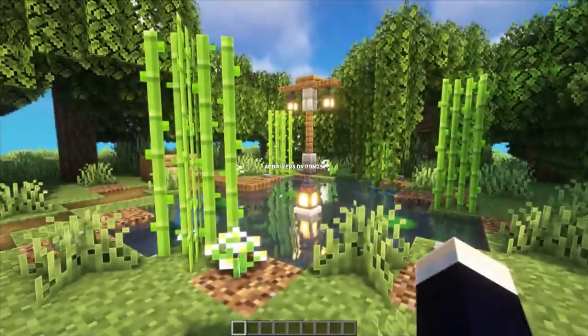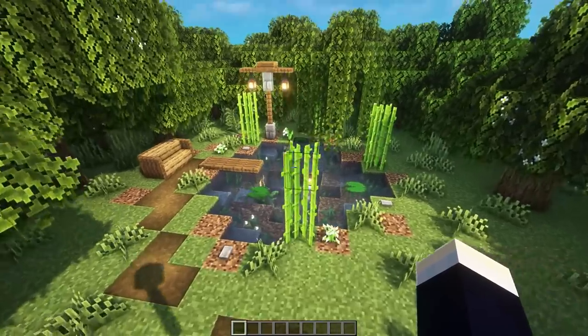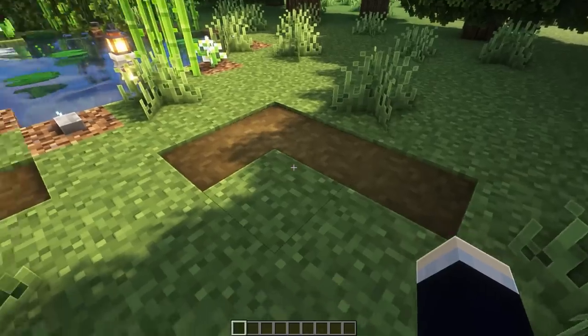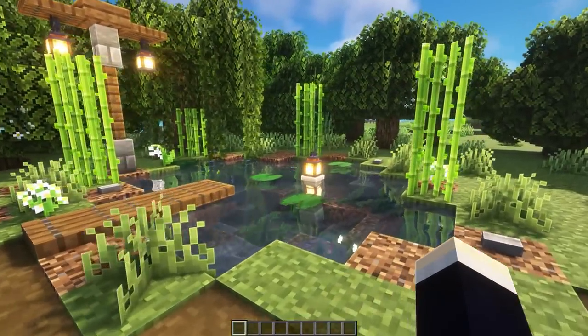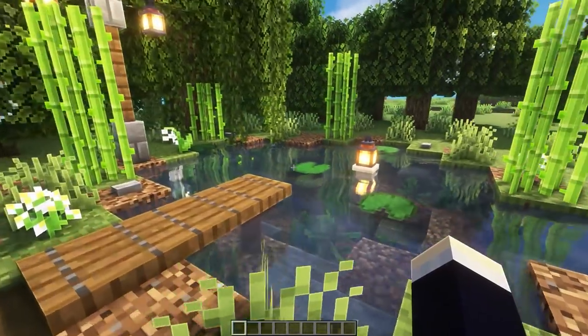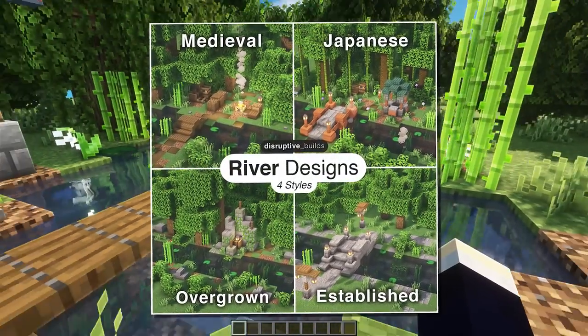Adding a river or a pond to your area is a really nice and easy way to add a bit of nature to your world. If you've added a pathway to your base, why not branch off the pathway and lead it over to a nice little pond like this one? It's a nice way to break up all of the different buildings and have a little bit of serenity with a pond or river.